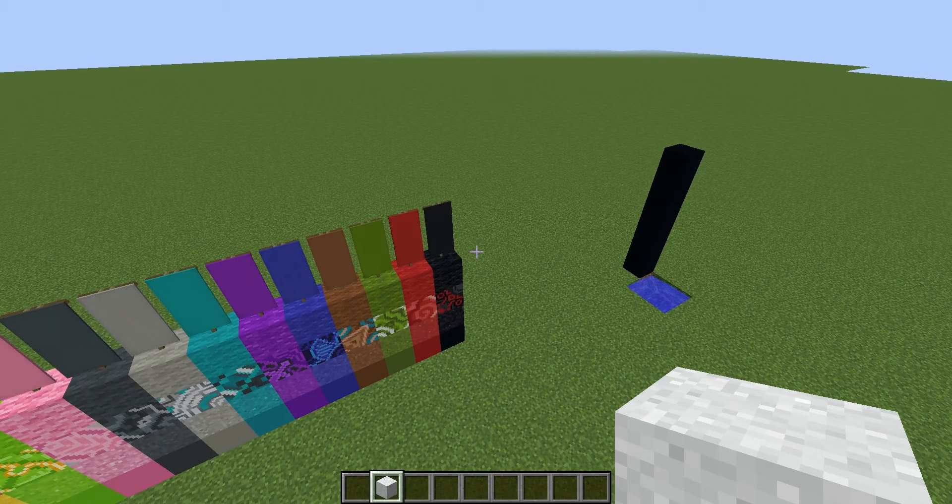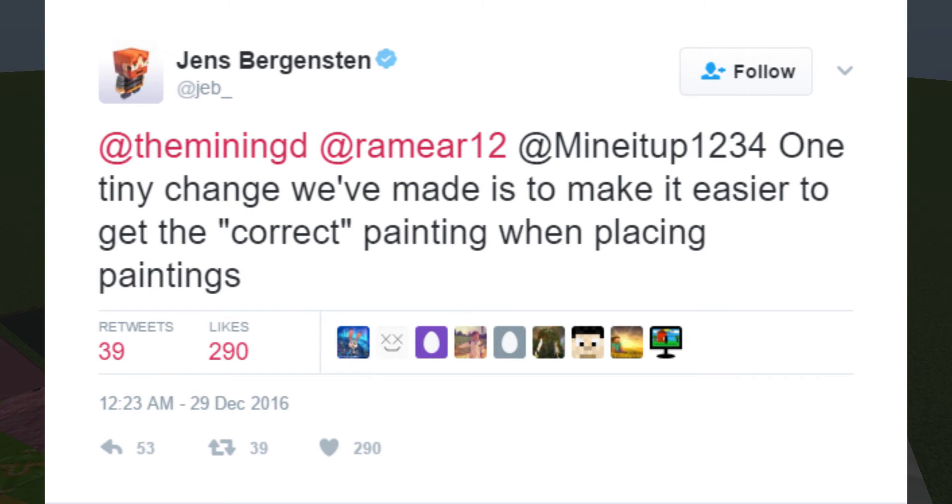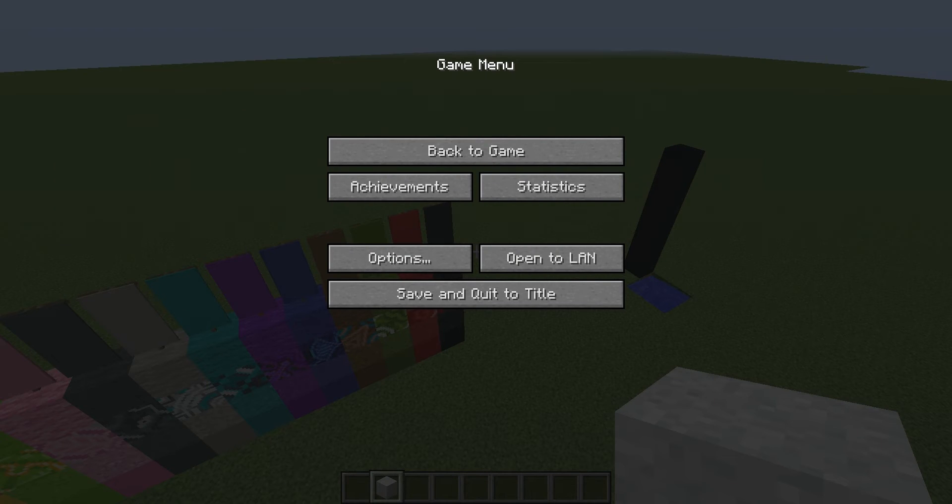Obviously it's going to be geared towards creative mode, the way they're going. And also there are a few features. In the future they will add a way to get the specific painting that you want, which is amazing — that's always something I've struggled with. And then there are features that have been mentioned but not confirmed to be in 1.12, but it would be pretty cool. More note block sounds!